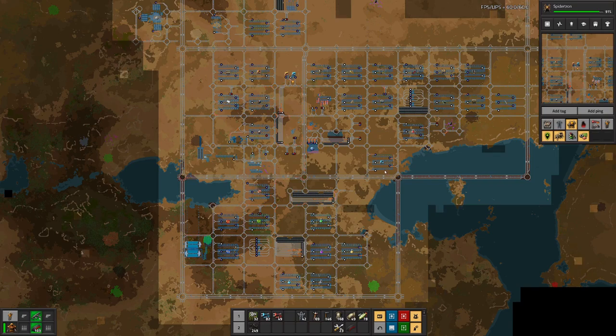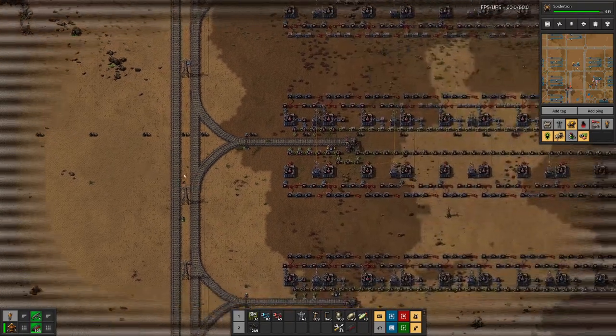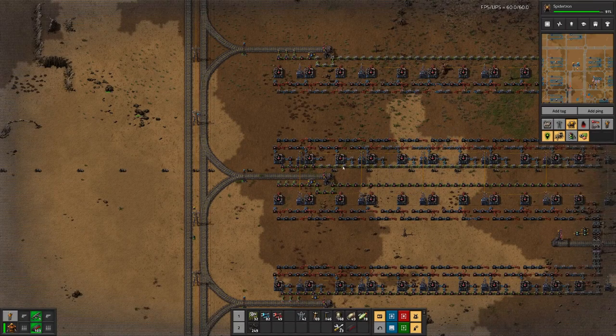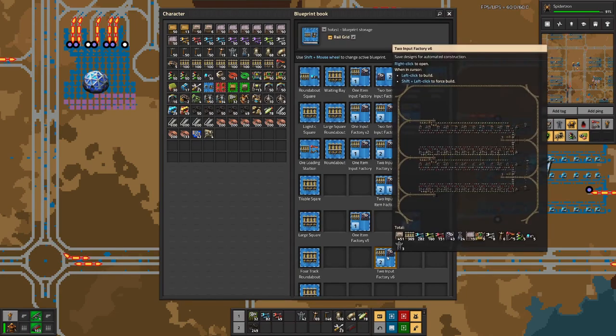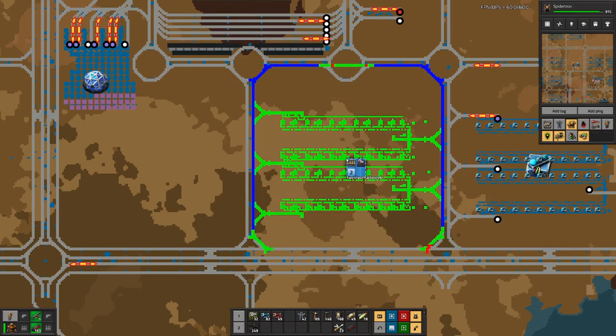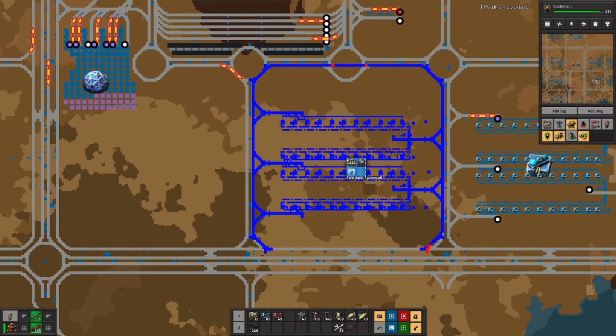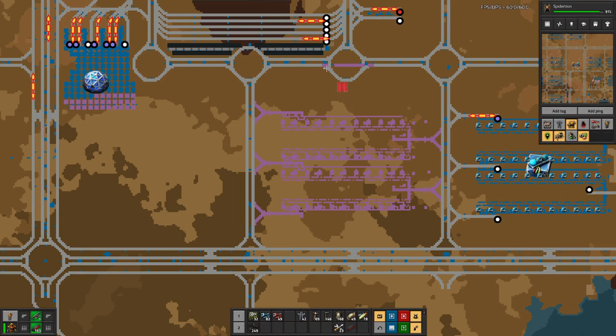And we could either have the factory up here or there. Here we do have the fuel line and the crude oil line, which might be a bit in the way — we worked around it here, but it's maybe a bit of a hassle. So let's add it here. We will use this one, and we don't need that part down here, so let's remove that. We don't need that part up here, so let's remove that.